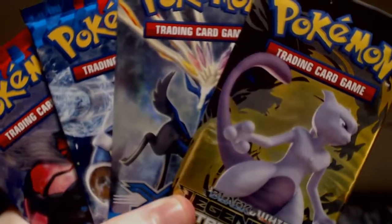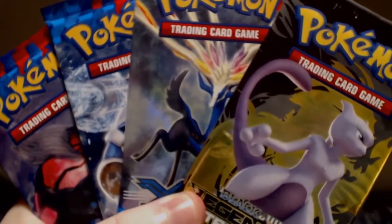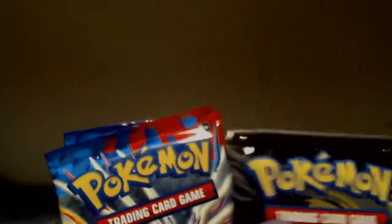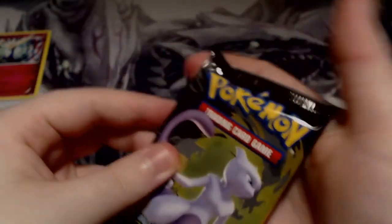Like in the Eveltole collection box, we get one Legendary Treasures and three X and Y base set packs. So we're going to tear into Legendary Treasures first, because it's the only one. Come on Mewtwo.